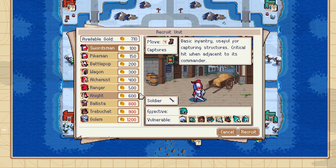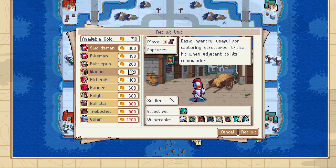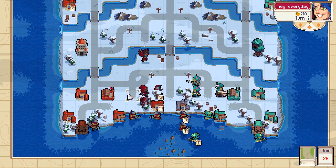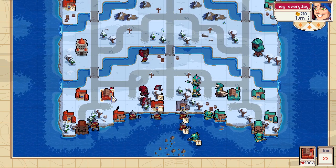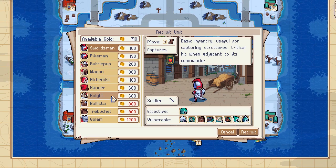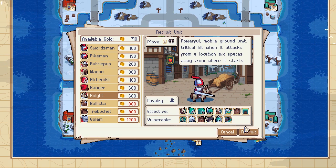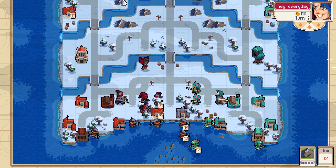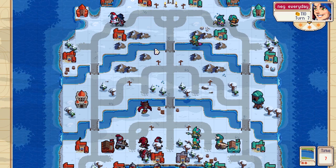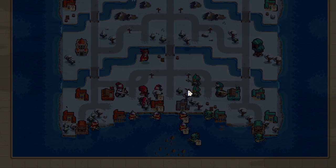He builds a knight. Pikeman, knight — I can match it with my own knight, or pikemen. I don't think I can match it with pikemen.